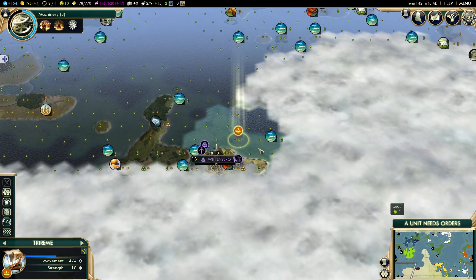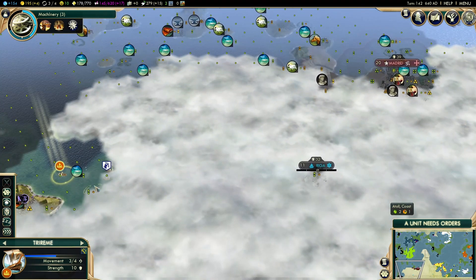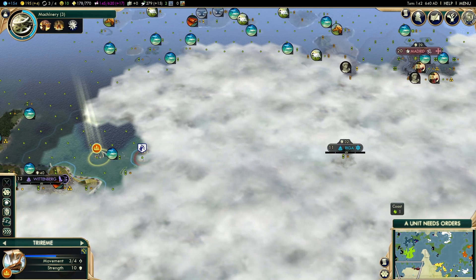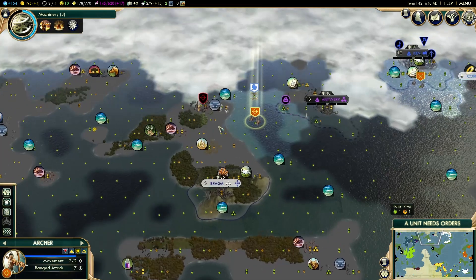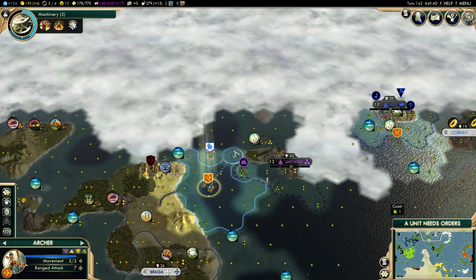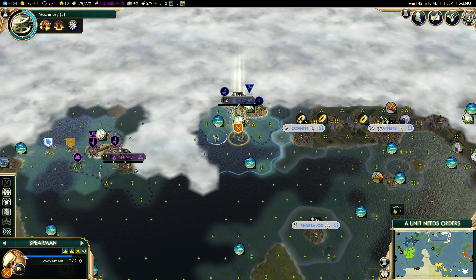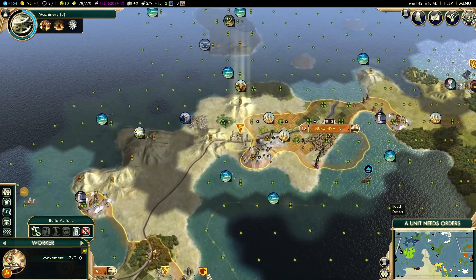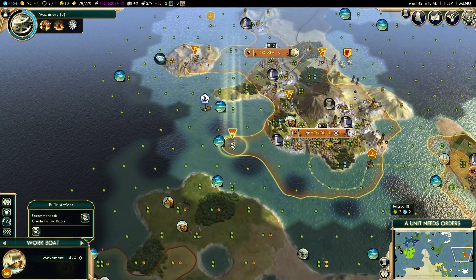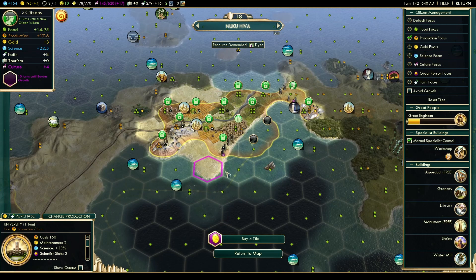The trireme heads back and forth a little bit. We go up here carefully — I don't want to be shot by archers. I should have gone the other way. Let's build a farm — that's going to be plus two food, which is really good for this city. University is one turn away — things are looking good.